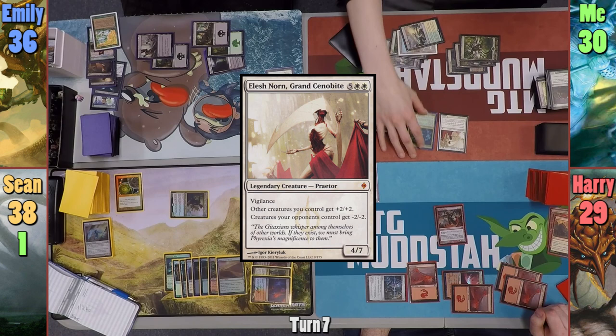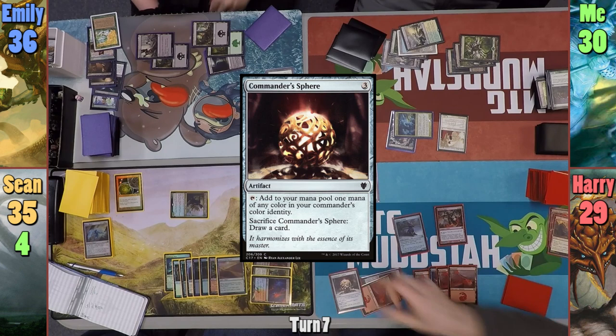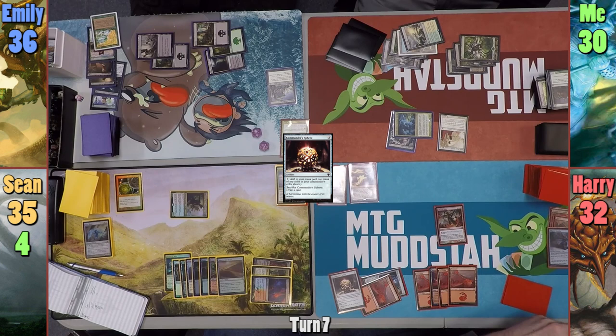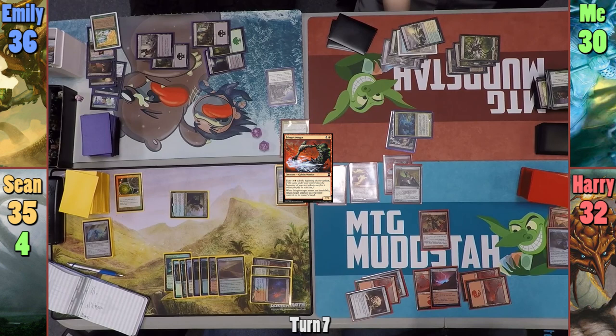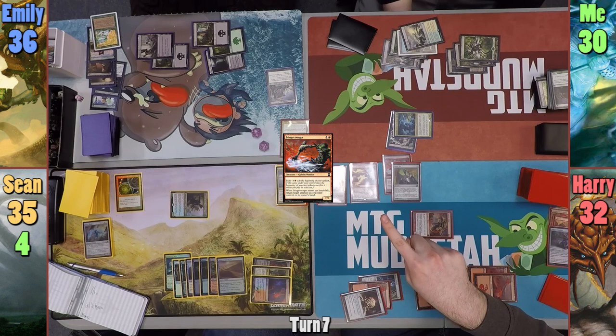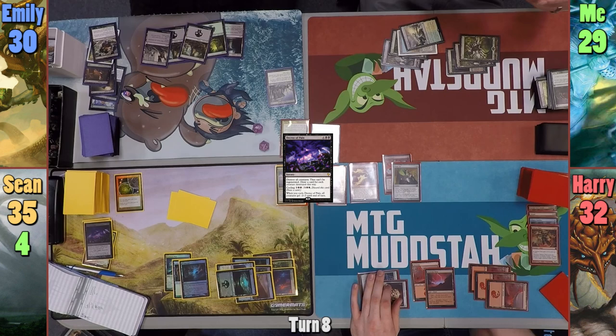I play a Canopy Vista and cast Elish Norn from my graveyard. Moving to combat, I swing Caridor at Sean who takes three, then pass to Harry. Harry casts Filigree Familiar; the Sunbird's Invocation trigger reveals three off the top and he casts Commander's Sphere for free. The Familiar dies from Elish Norn, giving Harry three life and a card. Harry then casts Mimic Vat and casts Stingskircher from his revealed cards, targeting Elish Norn — but the Stingskircher dies and gets imprinted by the Mimic Vat while I bounce my Praetor. Harry swings the Inferno Titan for six, but the trigger deals two to Caridor, killing him, and one to me. Sean casts Decree of Pain, killing two creatures and drawing two cards.